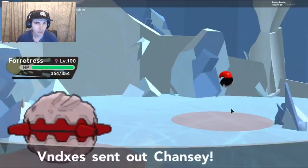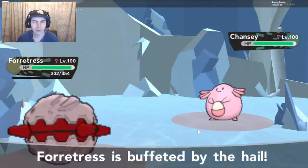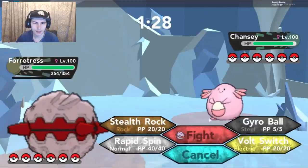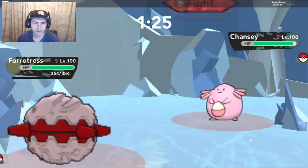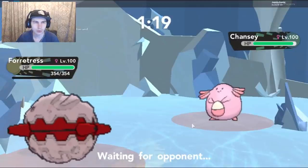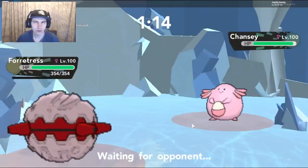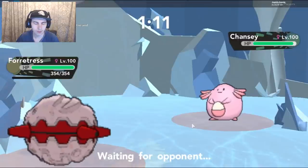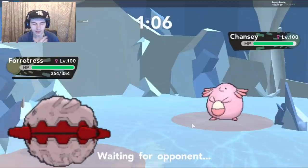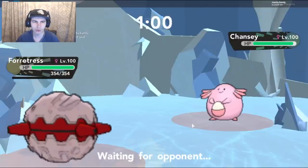This turn — Chancer. Okay, well, my Focus Sash is going to get broken because of the Hail. That is fine. But I heal it up. Okay, let's go for the Volt Switch now, because he's going to swap out into his Mandibuzz, predicting me to get Stealth Rocks. I can get a super effective hit, go back into my... I could actually go into the... I don't know, because I can't get Toxic Stalled by this thing. If I get Toxic Stalled by my Pinsir, that's kind of like GG, because I can't get rid of it — I don't have Heal Bell or Aromatherapy on any of my Pokemon right now.